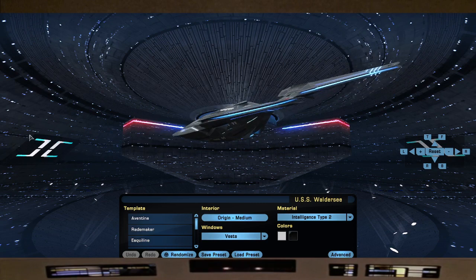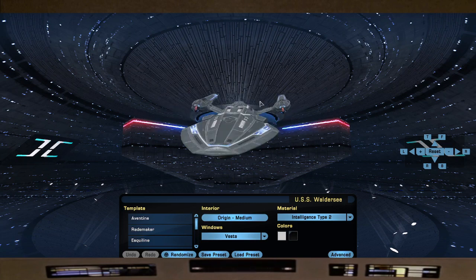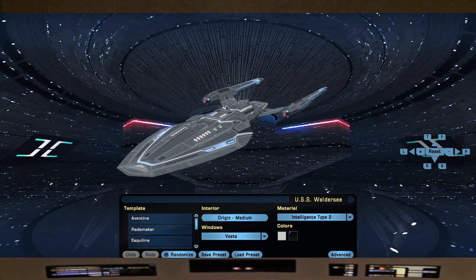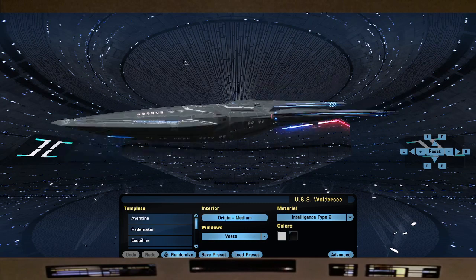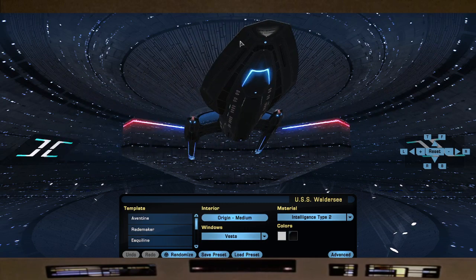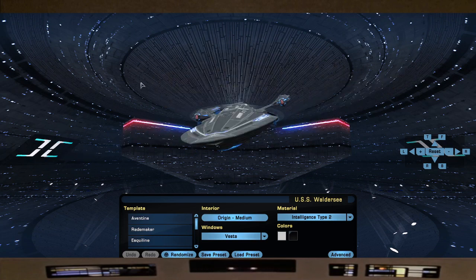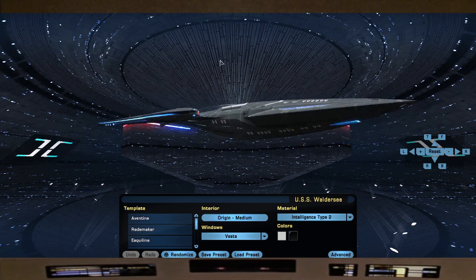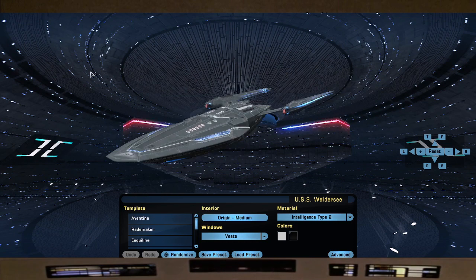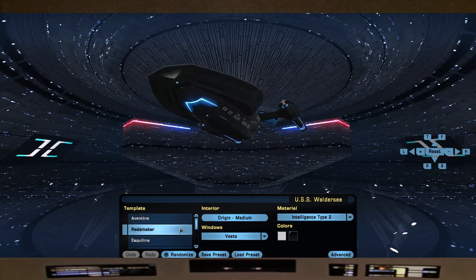Now let's go in-game to show you the actual legendary Vesta. When I first saw this I was super excited — even from just that one view. I did say it's like they took the Intel Eclipse Cruiser and the back half of the Vesta and just melded them together. I do like the deflector — it's kind of different — and it's a lot smaller than I thought it would be, but that's fine. We're going to show you the actual space barbie options, and they're pretty strong.